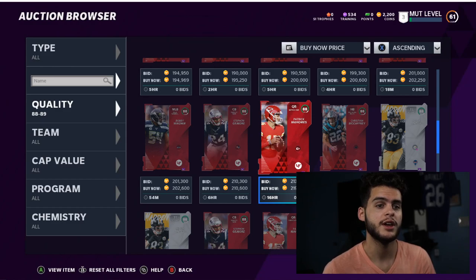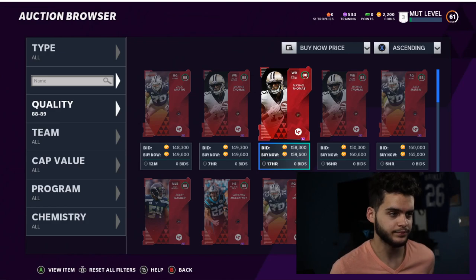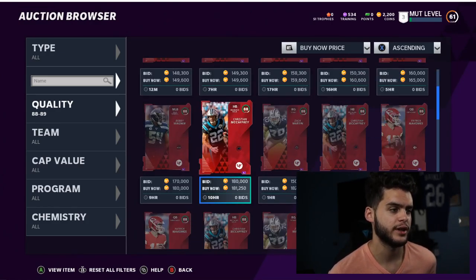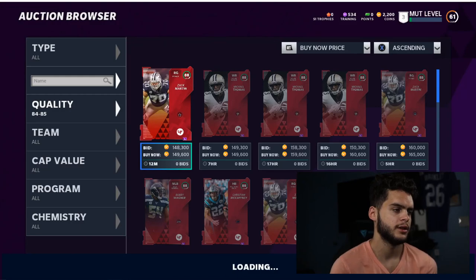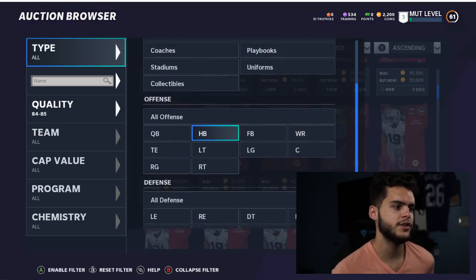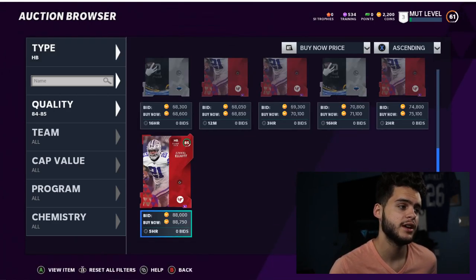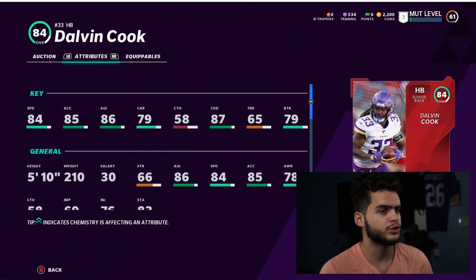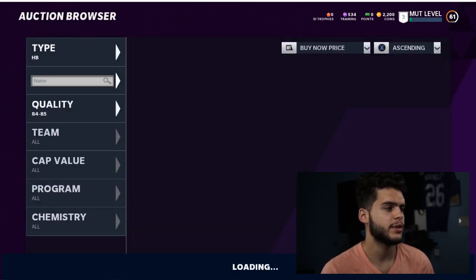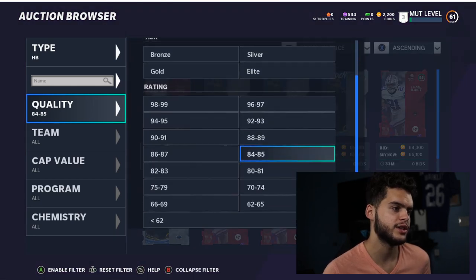Don't buy a card unless it's at a great price. If you see Mahomes for 180k, buy it — because you'll be able to resell at his value even after the reduction. Take a guy like Christian McCaffrey at 181k — no money spent guys might spend all their coins on him. But go look in the 84 overall section and see something similar. Dalvin Cook has 84 speed and 85 acceleration, and he's only 41k — less than a quarter of the price. You can do similar things with him early in the game.